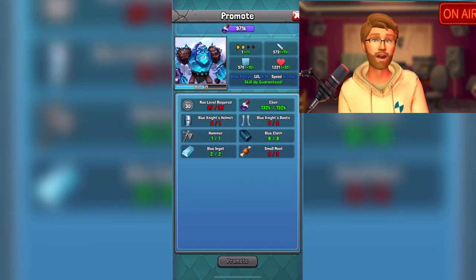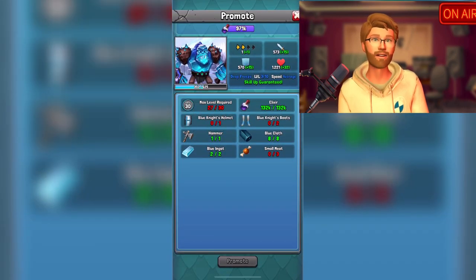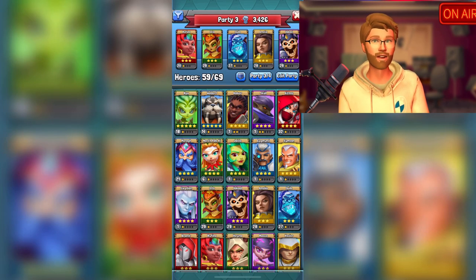You'll be able to gather hammers and other resources which will promote three-star heroes, and have a much easier time max leveling those characters till you're at a point in the campaign where you can more easily get the resources to max out higher star characters.